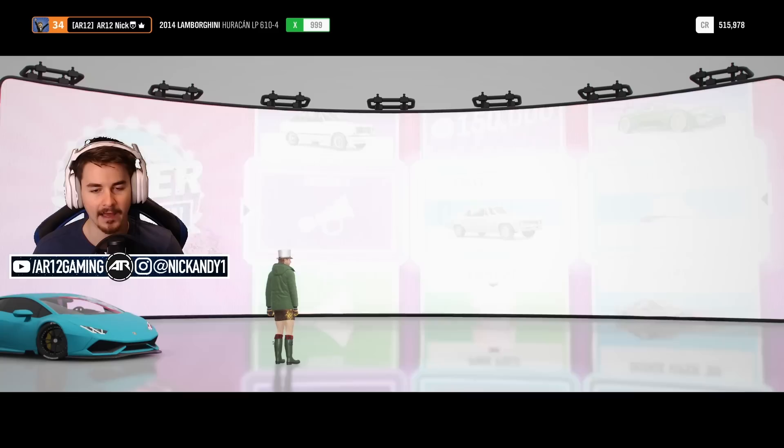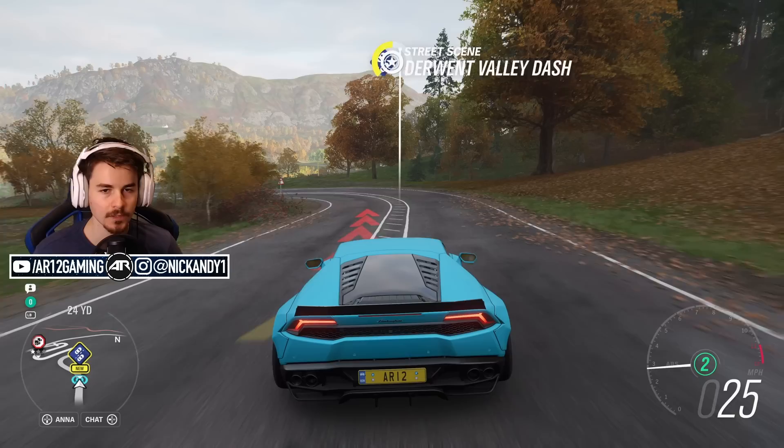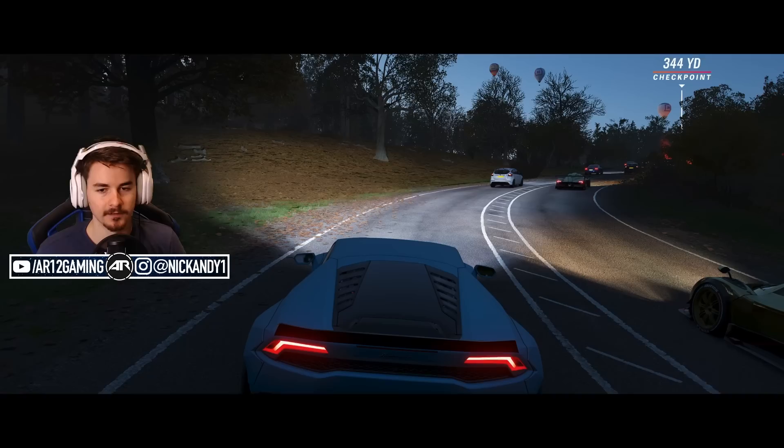Look, I was so close to a Forza edition Vulcan - seriously. So here we go, here's our street race - let's do it. If we win this, or just complete it, I think we get the R34. Alright, let's go.